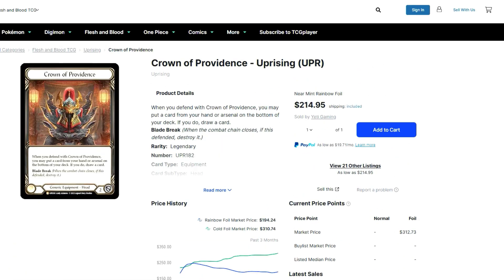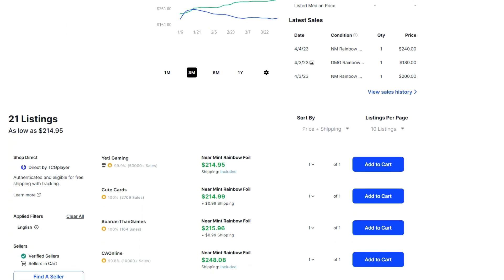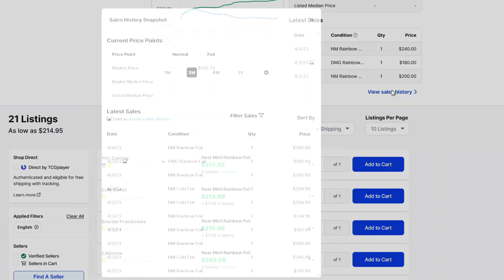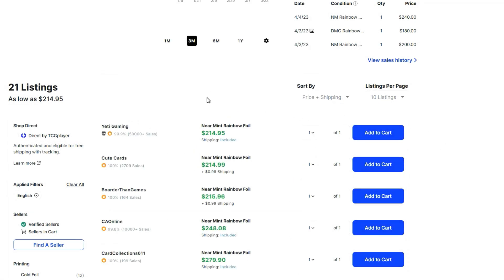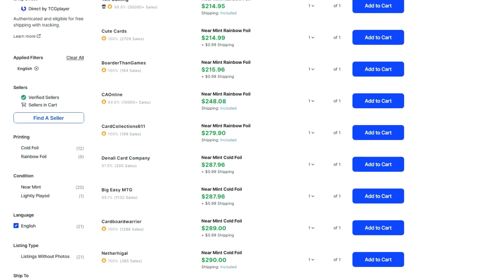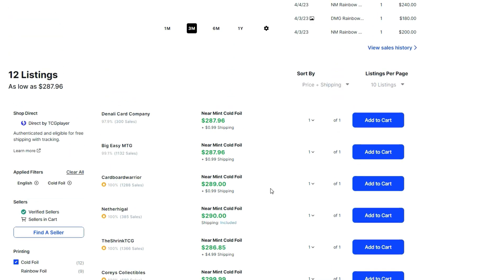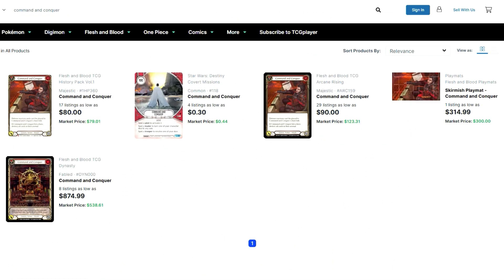The next card is Crown of Providence, the other generic staple equipment. It looks like it's hanging around $215. You can catch a sale here and there for less — looks like someone nabbed one for $200, $200 again, $202 — so you can definitely find them cheaper, you just got to keep your eyes peeled. The cold foil, which ironically has higher stock right now, is slowly retracing but it's still closer to $300, so expect to spend around $290.